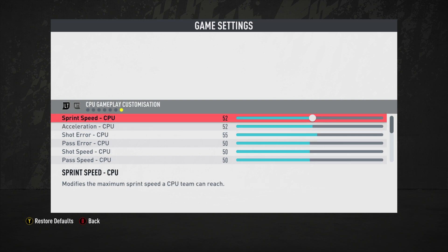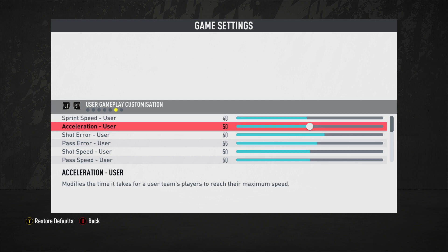Acceleration is at 50 for the user and 52 for the computer. Anytime anyone asks how to make difficulty harder, I always say use a discrepancy in acceleration, because it controls those first couple of steps — being first to the ball makes all the difference. This ensures the user is not at an advantage, and the computer will step up sooner, making you rely more on stick skills and anticipation.